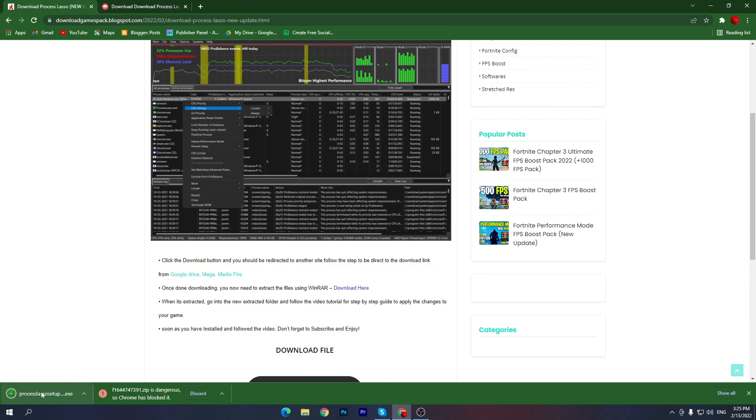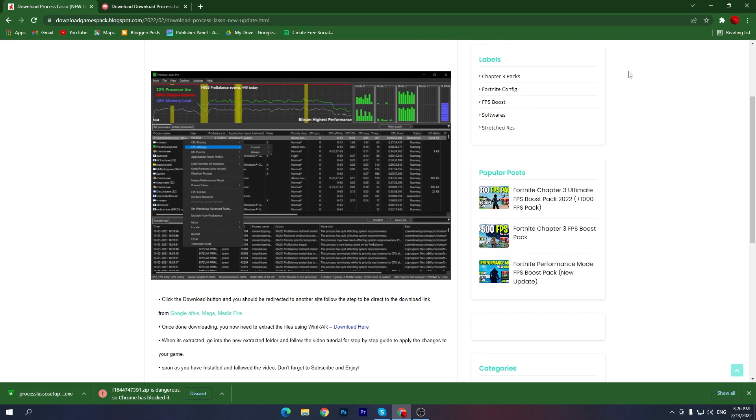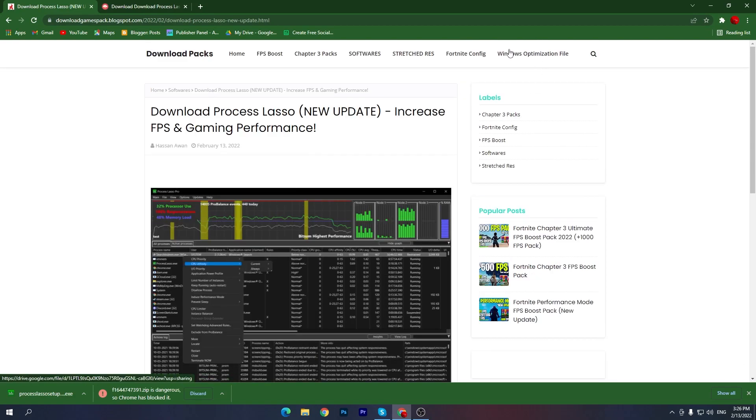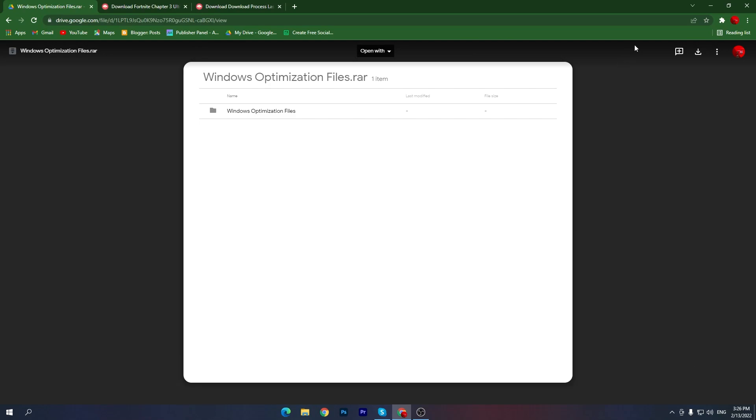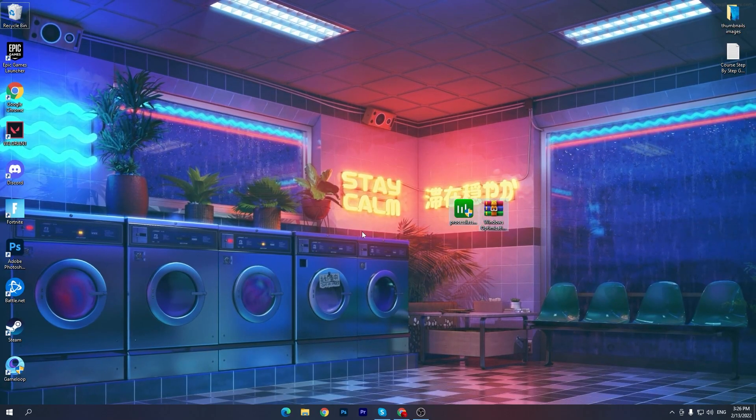Once you've downloaded that software, you also need to download a second file which is the Windows optimization file. You'll find a button for it on the site. Click it and it will take you to Google Drive. Click again and then click the download button to download this file to your PC.